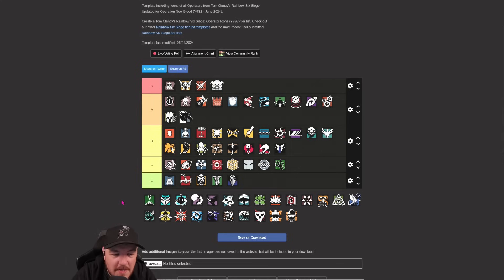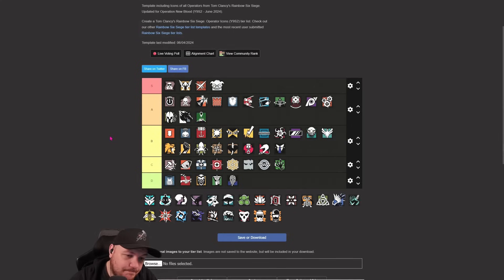Goyo - probably fits into A tier. He offers a lot when it comes to obviously there's a lot of setup, but the Vector's a laser and he's got the ACOG. The only thing making me hesitant is there are a lot of counters for Goyo. But I think there's a few different ways of playing him - putting Goyo canisters on barricades or on breaches, how many people open a barricade and get in within 20 seconds? Not really that many. Still good though.